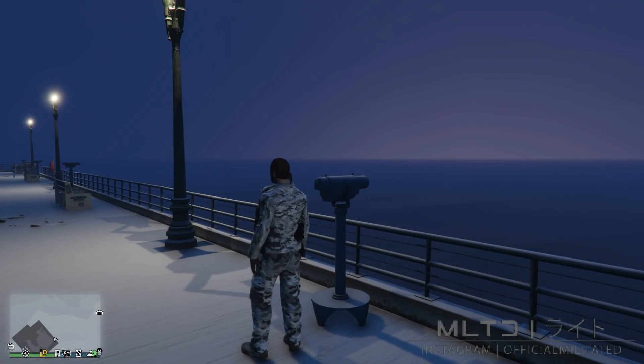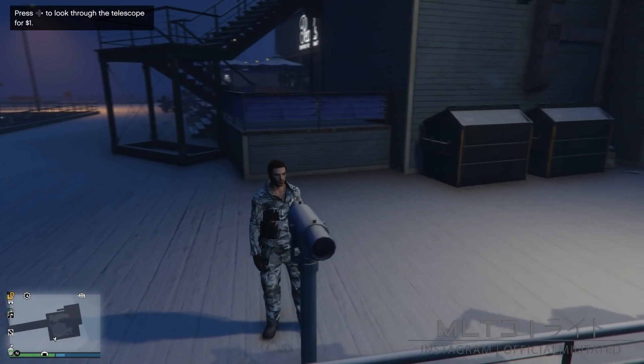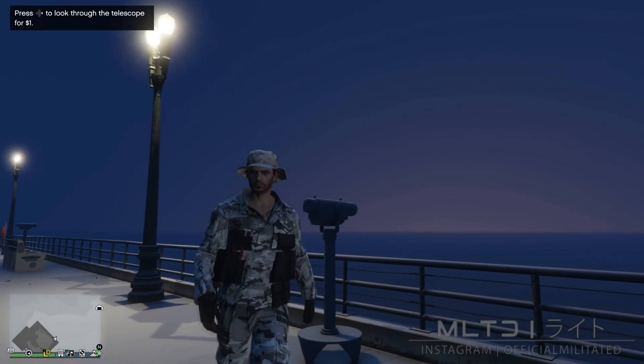If done correctly you'll just stand there and won't have the mask on. Remember it's tap to sprint, not hold. Reopen the interaction menu, go into style, and equip the outfit we just saved at the mask store called outfit one comp. The mask will then reappear under the hat when you walk away from the telescope.